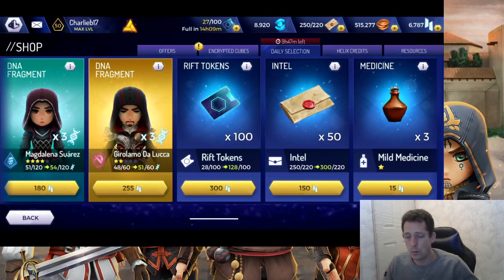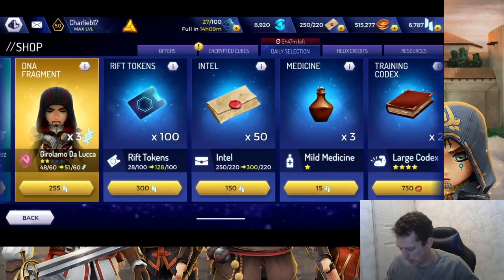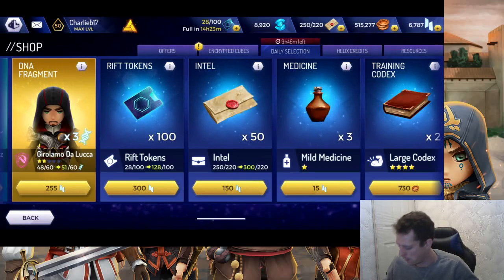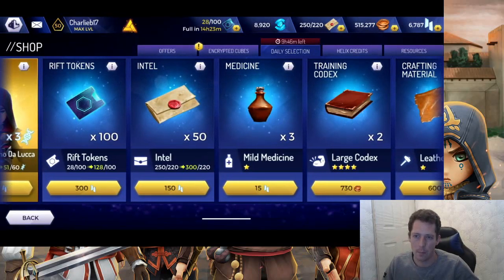You do not want to spend your credits on intel. You can have people working in the intel room generating it for you, collect intel from the daily log, and get it through your daily objectives and the four-to-six part objectives during an event where the first few milestones are usually intel. You shouldn't really be running out of intel — just wait for it to recoup.